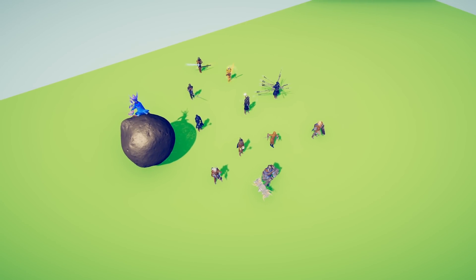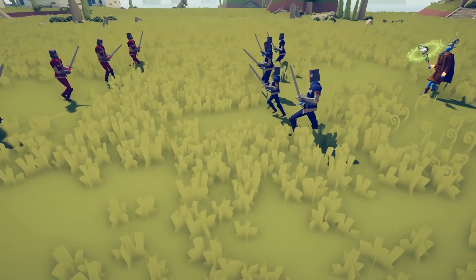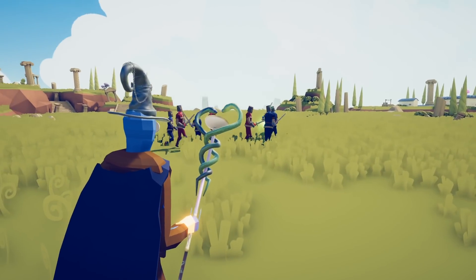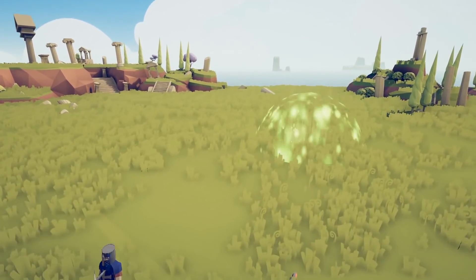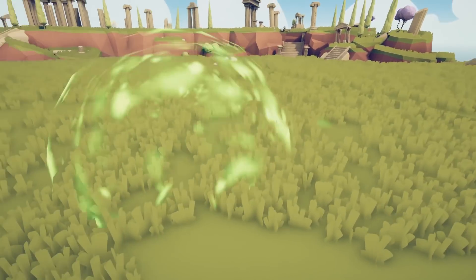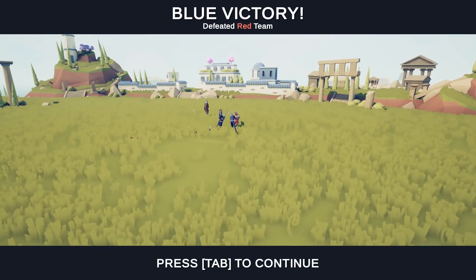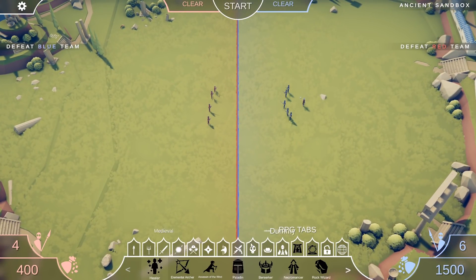We've got to check these guys out. Let's look at the healer and see how he heals. His staff is glowing — you've got these beautiful particle effects. And he put a healing sphere over here. This is probably one of the coolest mods I've ever seen in this game. It seems like this healer unit is having a hard time targeting properly, so if I get a handful of heals like this...